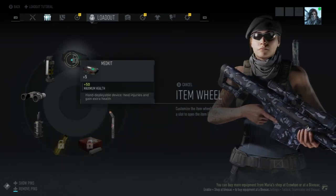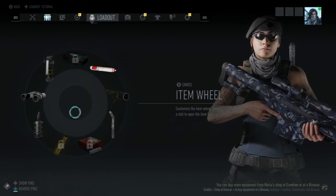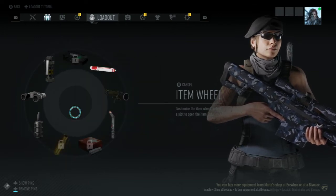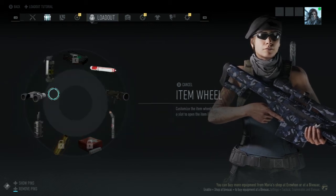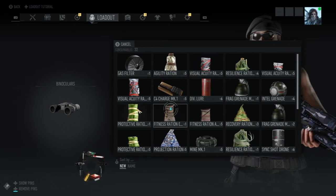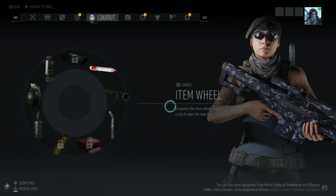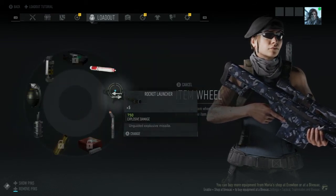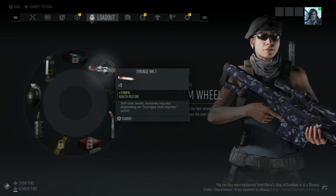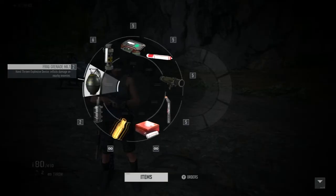Then you can customize or change any of these six slots — not the slots with the locks on them, because for some reason you can't overwrite or change them, they're just stuck there. But you can customize all the other slots, so for example change binoculars to a grenade, or any other weapon or equipment you want.